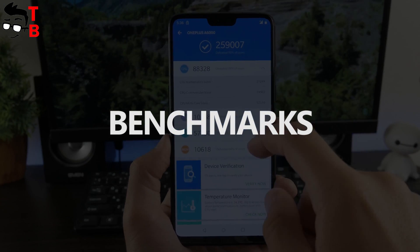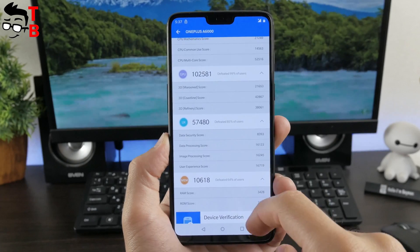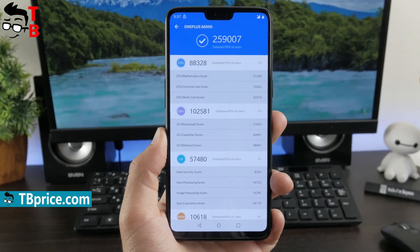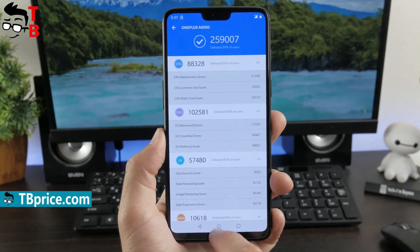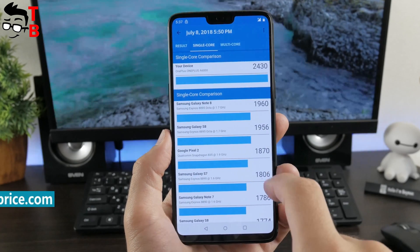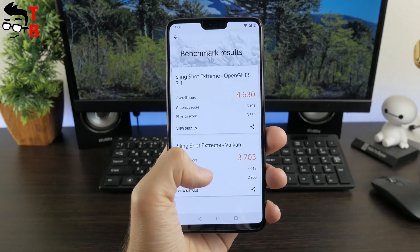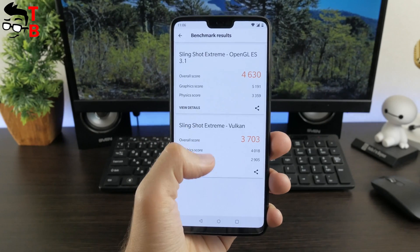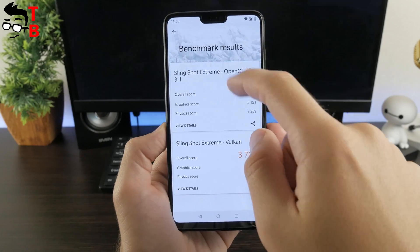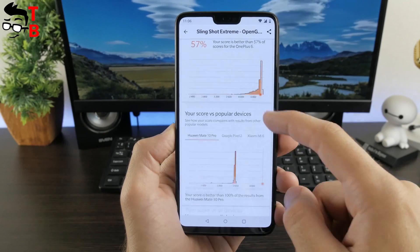I want to start with Antutu, because it is the most popular benchmark test for Android devices. As you can see, my OnePlus 6 scores about 260,000 points. Also, there is 2430 points in single core test and 8800 points in multi-core test of Geekbench 4. If you are interested in gaming performance of OnePlus 6, then 3DMark test will be useful. Here you can see 4630 and 3700 points in Slingshot Extreme, OpenGL and Vulkan tests.